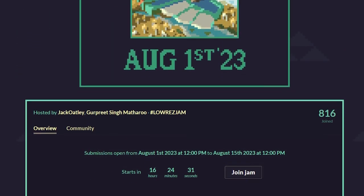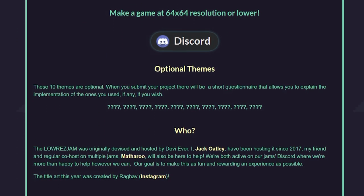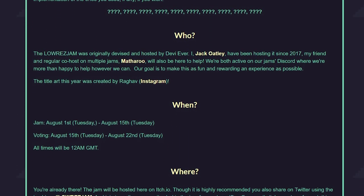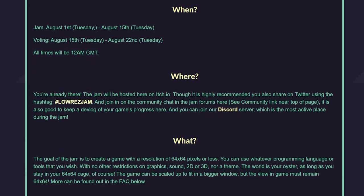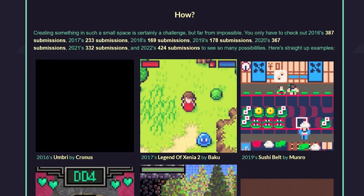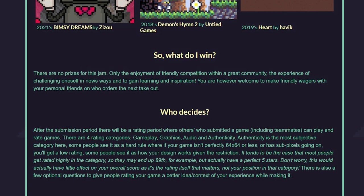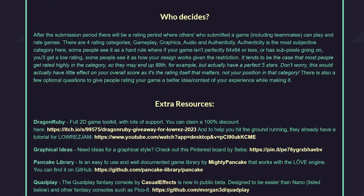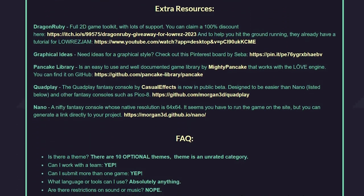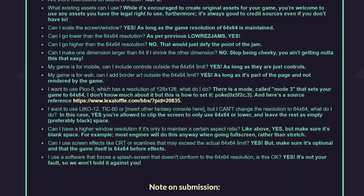How many pixels do you actually need to make a game? How about just 64 by 64? That might not sound too bad until you remember that the Gameboy had a resolution of 160 by 144, and even Pico-8 has a default resolution of 128 by 128, although there is a way to lower it to 64 by 64. This jam will be a challenge, but if you're up for it, then it's well worth the pain.